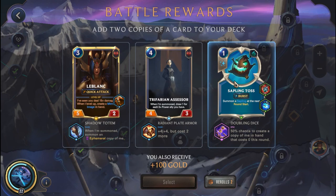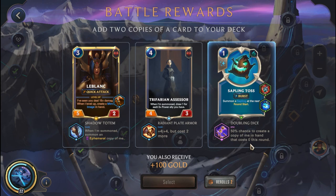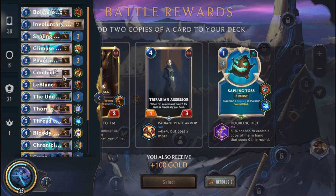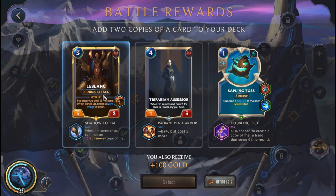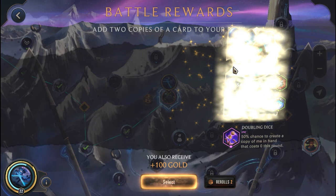We get more upgrades — an additional Ephemeral to LeBlanc which could be great. Sapling Toss summons a Sapling at next round's start, or a 50% chance to create a copy in hand at 0 cost this round. Gwen is going to be quintessential to our victory, so I don't want to give myself too many LeBlancs and prevent bringing on Gwen — that would be detrimental. Since we need to pick up a reward, we're going to pick up the Sapling Toss.